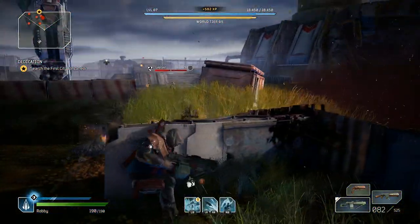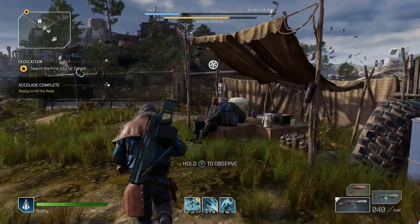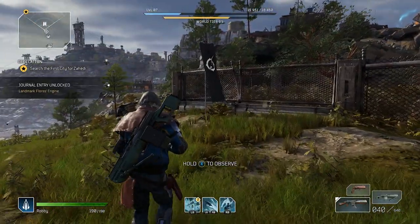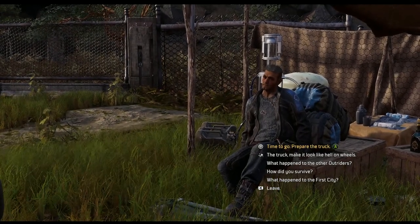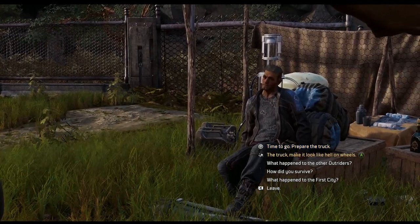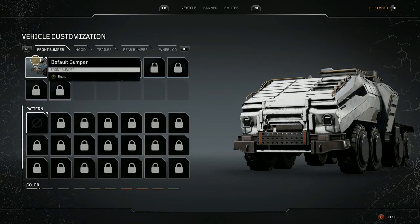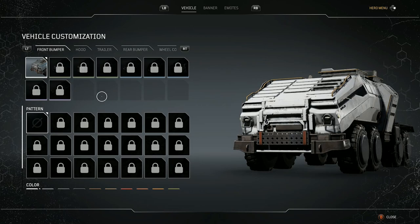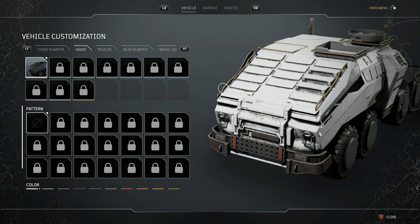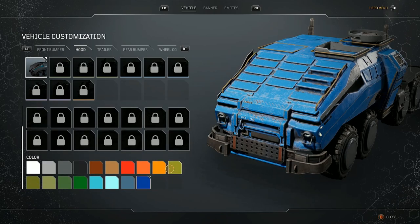I'm sure I'll find a legendary eventually. I've been having fun exploring the world. You get this new hub space — I'm not going to spoil anything story-related, but the game is beautiful in this new space and I love the lush green look. There are going to be multiple biomes. We got to see the option to customize your truck, which acts like your big show-off rig where you can showcase trophies, customize your emotes, banner, and so on. You can customize your front bumper, hood, trailer, rear bumper, wheel, and the color of your truck.